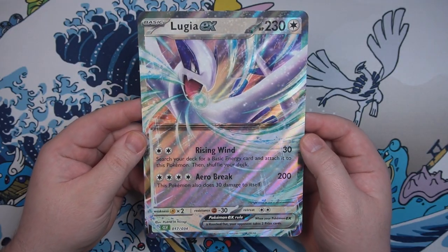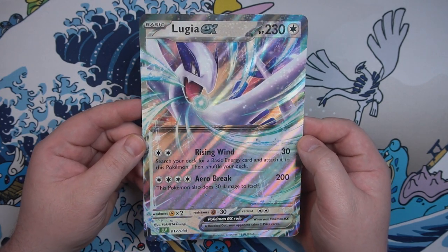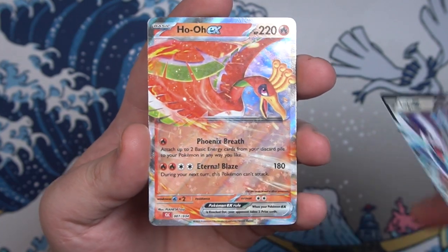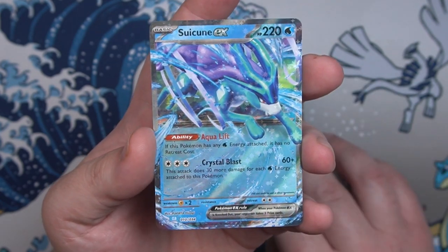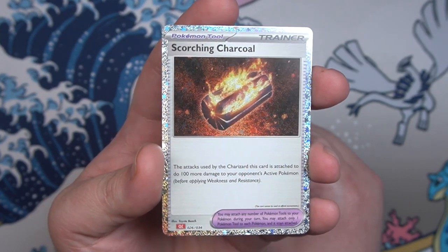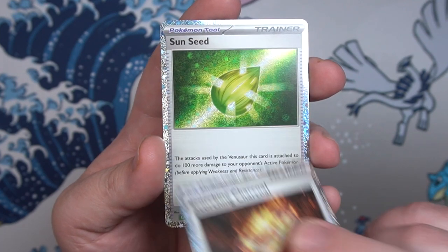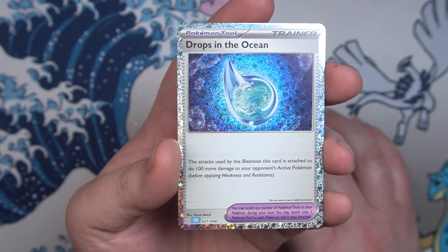First up we've got the giant Lugia EX jumbo card — it looks cool. I'm happy that we were actually able to get these EX cards that were exclusive to that box. Next up we've got the actual playable version of Lugia EX — a very nice looking card, just like the jumbo one. Along with that we've also got Ho-Oh EX, another nice looking card, and we have got the Suicune EX. After that we have got the Classic Collection exclusive trainer cards: Scorching Charcoal — I love that these have that holo border on there, that holo foiling that was exclusive to that box. We have got Sunseed, another cool looking one, and last but not least we have got Drops in the Ocean.